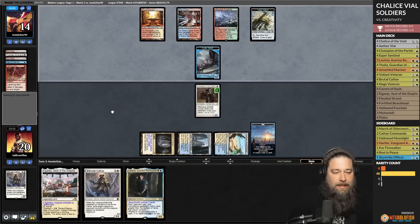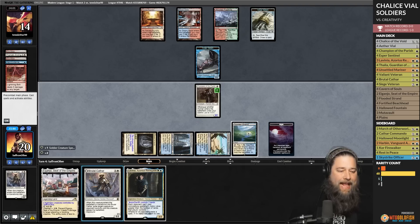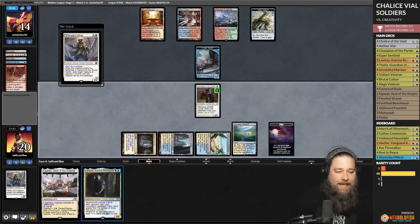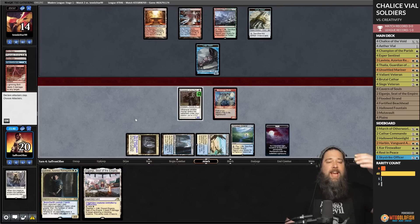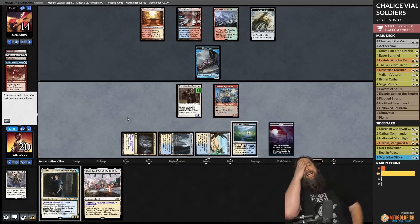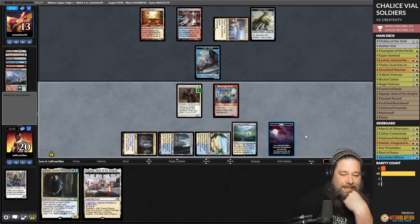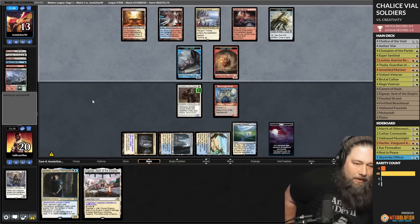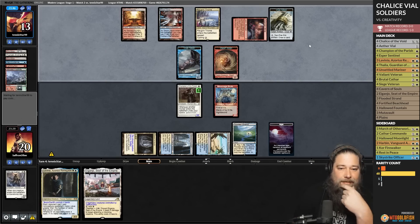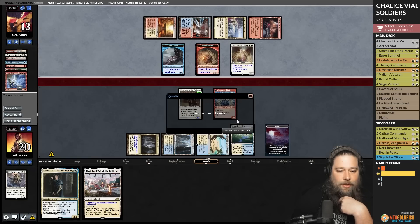Unfortunately the day/night mechanic triggers and we pass the turn and essentially die. The crab would have solved the clue anyway even if we'd sniped it — we can't beat the Indomitable Creativity combo going off. We scoop.